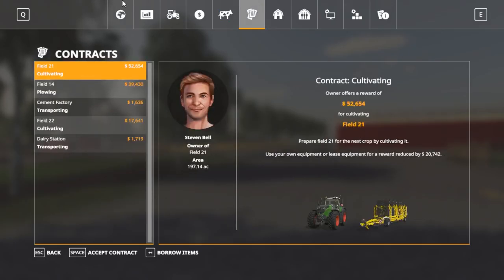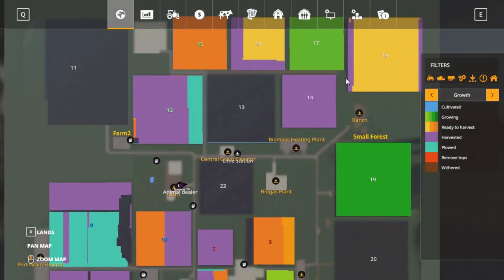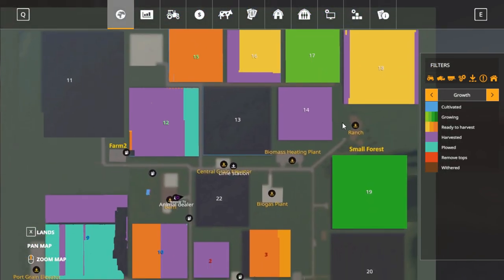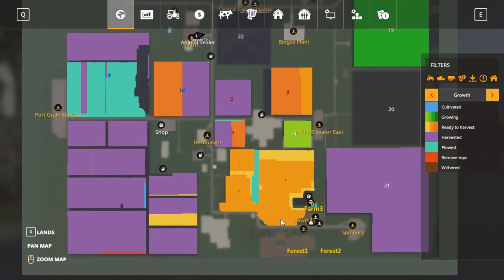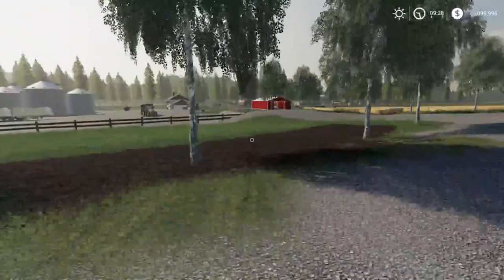Did I do that mission? Yeah, I did two missions — field four and field 17. Fertilized that field, planted that field. Spencer's on here, he's up there buying some animals or something like that.